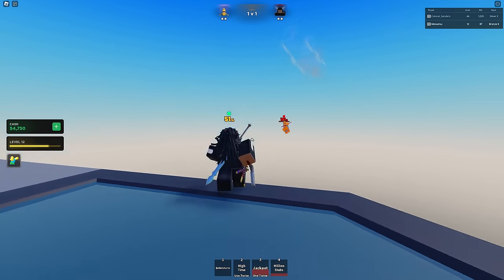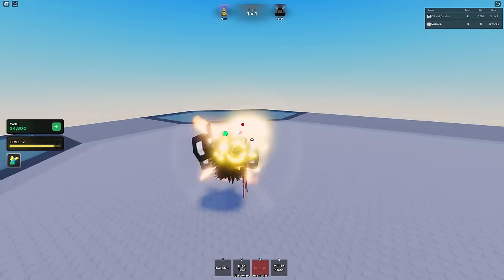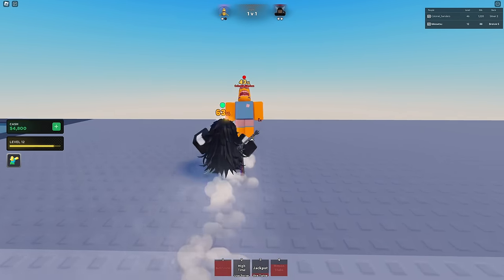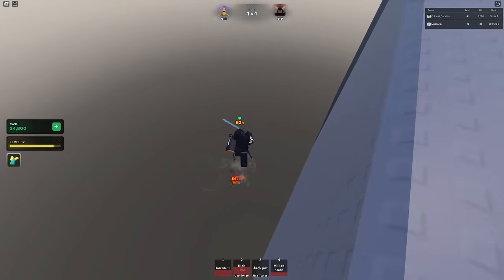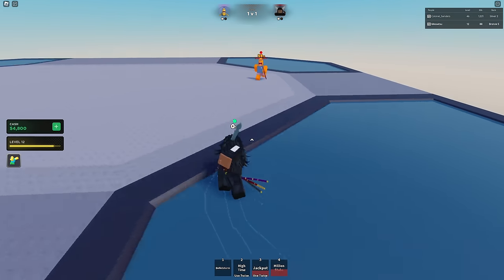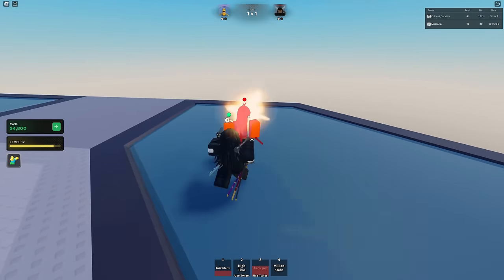You don't have to use High Time to kill since you have another combo ender. Jackpot — why did it do the air version again? I'm only pressing it once. Bullet Storm, High Time — aim him downwards and spike. Oh wow, I missed my spike. That's awkward, but we should still be good to win this. Bullet Storm, Jackpot — it keeps doing the second version when I'm in gun form, that must be why.